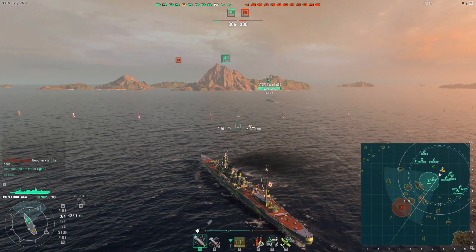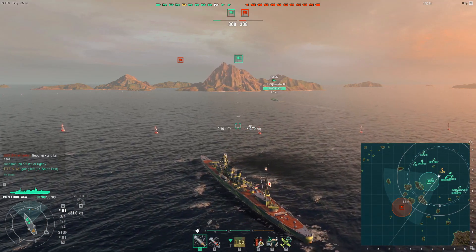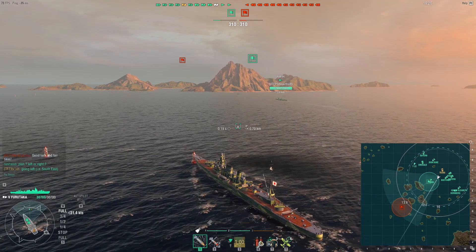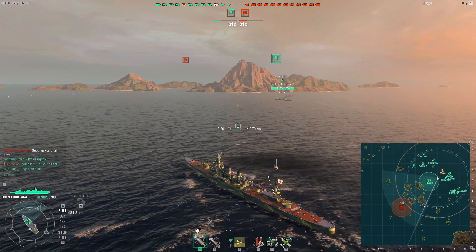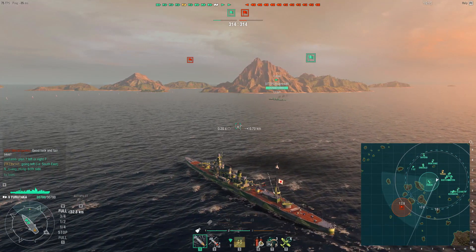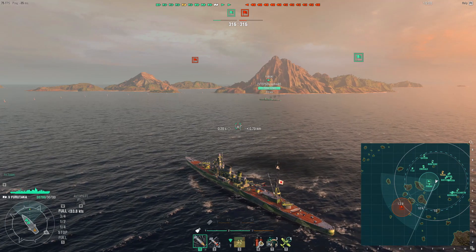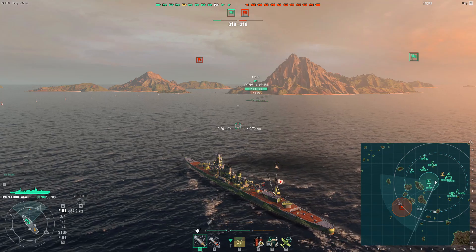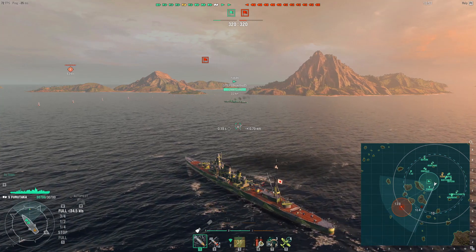In the Furutaka the story is completely different, at least in my opinion. Whilst you do have 6 eight-inch guns mounted in twin turrets in an ABX configuration — 2 to the front, 1 to the rear — the issue is you don't have the gun range to sit back. What's more, your detectability by sea means you are caught in a strange trap. When fully upgraded without concealment expert, your detectability by sea will be around 12km. An enemy destroyer can sit at 9km from you in open seas, as we are demonstrating here, and keep you spotted for a long period of time.